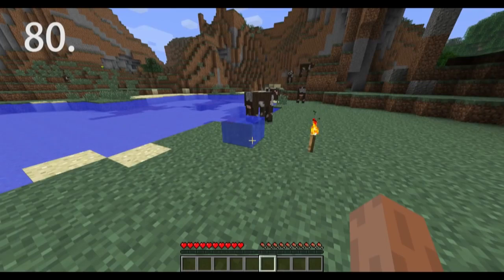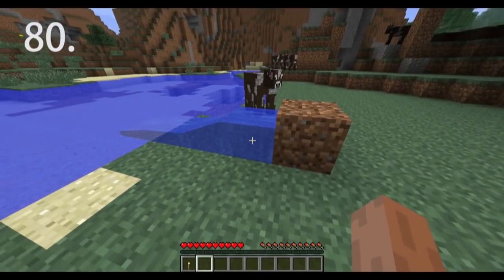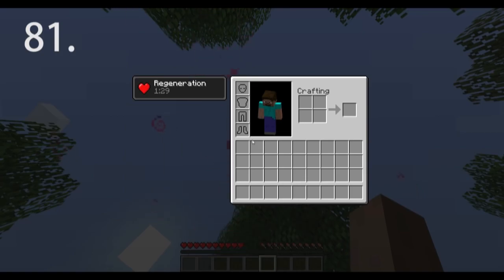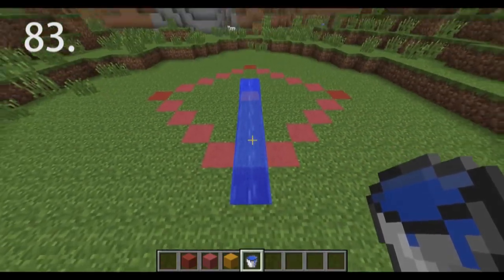When ice melts it stays stationary, but flows when a block update happens next to it — meaning a block is placed or broken beside it. Splash potions thrown at your feet do not give the full effect; throw them above you and let them hit you in the head for best results. Type /seed in your single-player world to get your world seed. Water will flow in a 5-block radius to the nearest hole or drop-off.